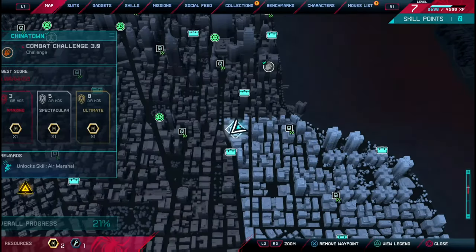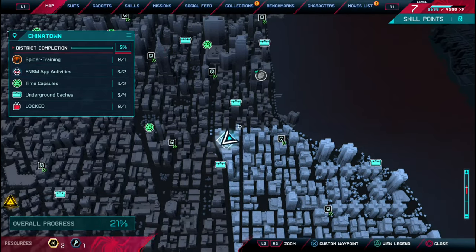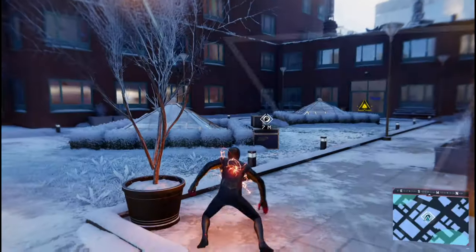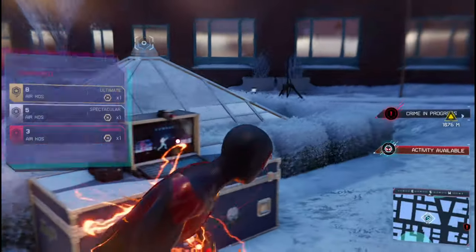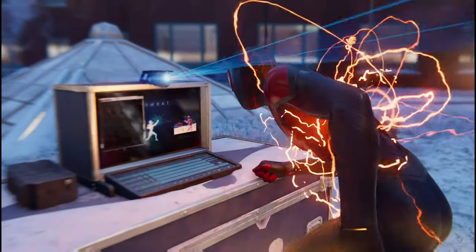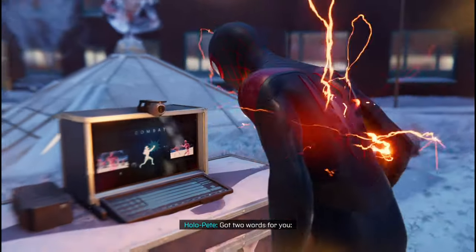We are here just north of Chinatown and just south of Combat Challenge 2.0, so this is going to be Combat Challenge 3.0. We've got to do air kicks this time, which is going to be easy because I know how to do it — you've got to keep hitting square.